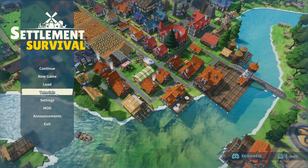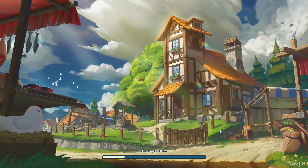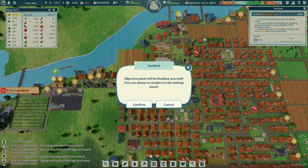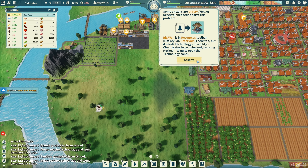What is going on guys, it is J Pace and we are back with some Settlement Survival. Back at it again - we were working on a couple things last time, let's get settled in and see where we can really advance this settlement forward. We got 18 citizens, one new house, six citizens got injured.